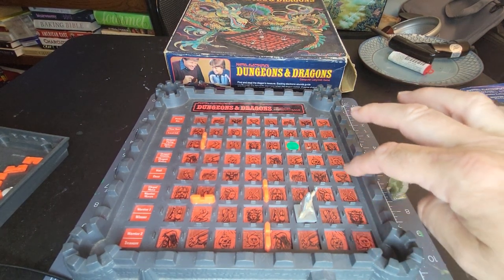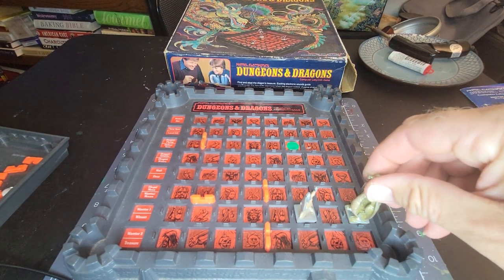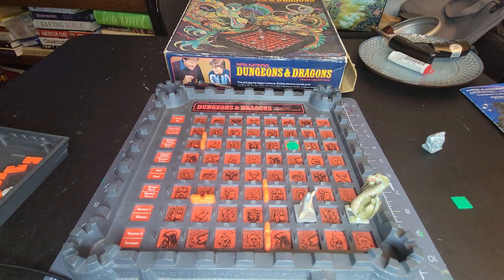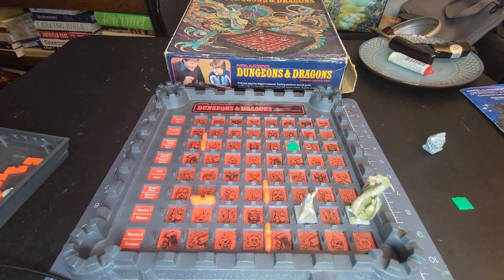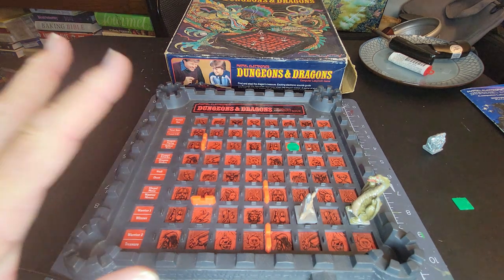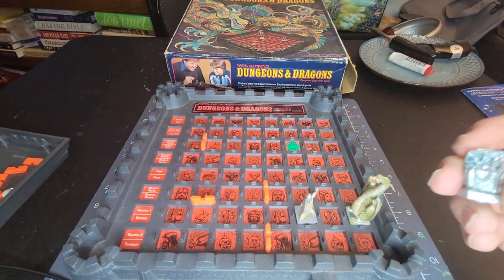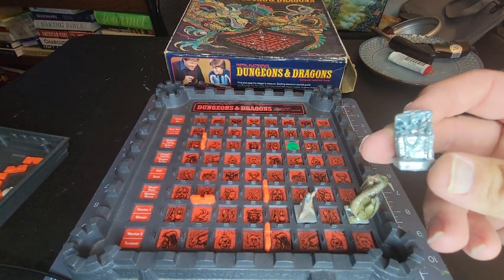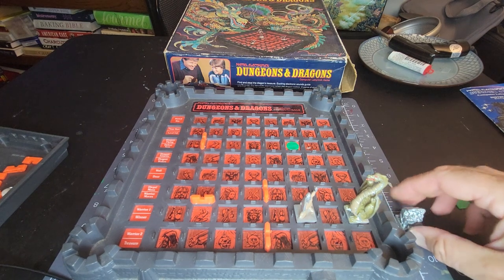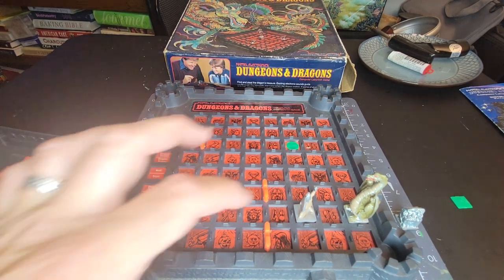We've just woken the dragon, so he's got to be within three spaces of here. He's probably on one of those spaces — I'm going to mark him as being right there just so we have an idea of where he might be. We want to lure the dragon out because he's sitting on this treasure piece right here, so let's see if we can lure the dragon away.